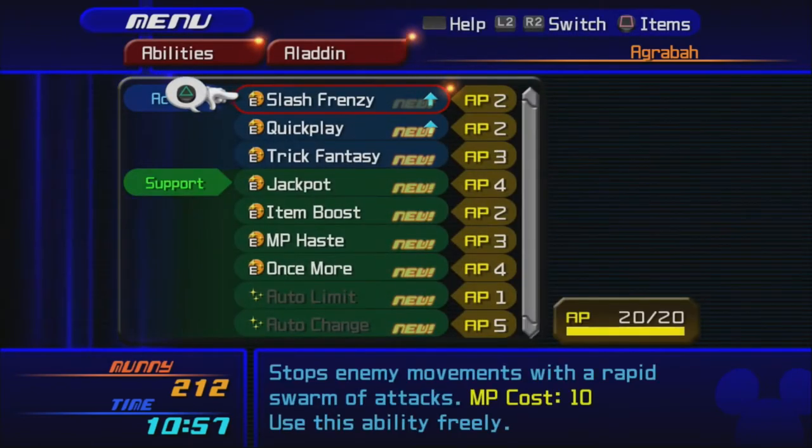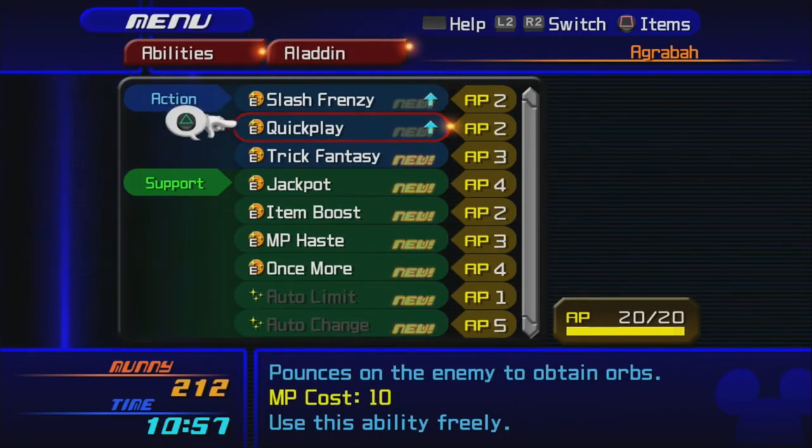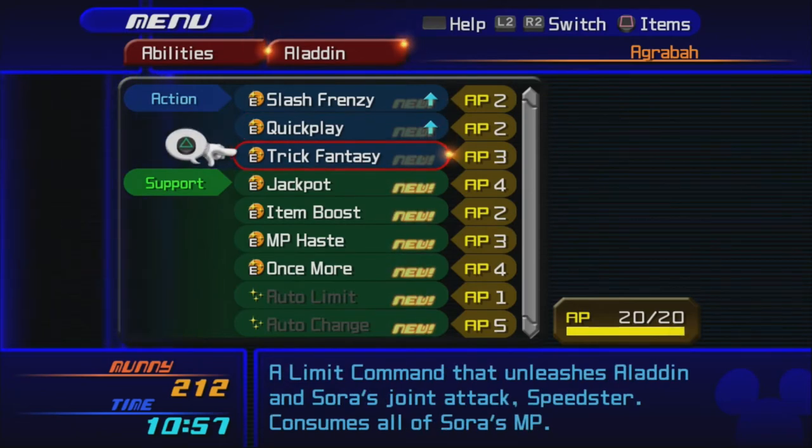Aladdin's abilities: Slash Frenzy stops enemies' movements with a rapid swarm of attacks, costs 10 MP. Quick Play pounces on enemies to obtain orbs, costs 10 MP. Trick Fantasy is a limit command unleashing Aladdin and Sora's joint attack — Speedster — and consumes all of Sora's MP. I think I've only used this once; I'll show it off.